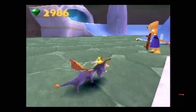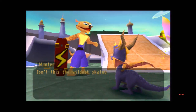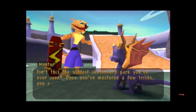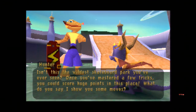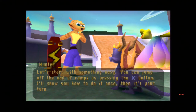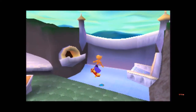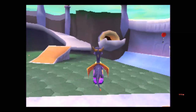I've gotta answer a text so we will talk to Hunter. 'Isn't this the wildest skateboard park you've ever seen? Once you've mastered a few tricks, you can score huge points in this place. What do you say I show you some moves?' Sure, why not. Let's just press X at the top of our jump. We pretty much know a lot of these because of how we were playing.